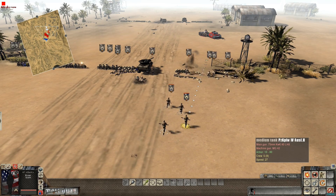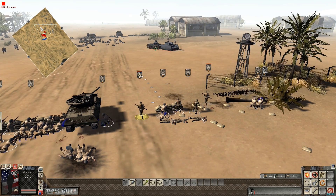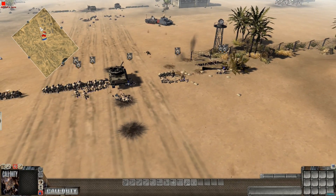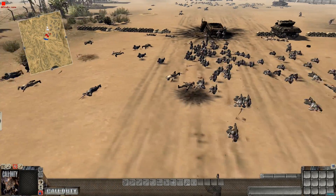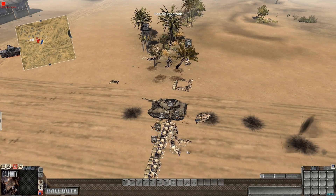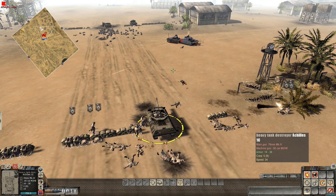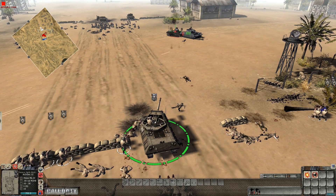Gotta get those bazookas up here, take out those cannons. Fire! Go go go — Osweige is down! Another guy got taken out. Alright, this tank is a nuisance to us. Oh my god look at all these Germans — it's crazy! Oh, vehicle repaired! Need some men in there. Come on boys, get in there — they keep dying. Come on come on, yes! We took it out. Let's launch an HE into that crowd of Germans.